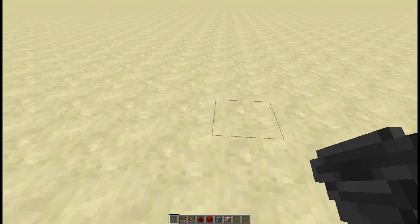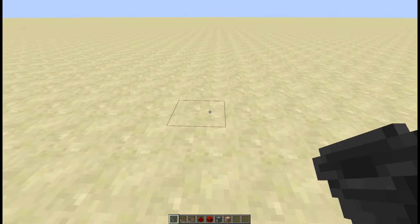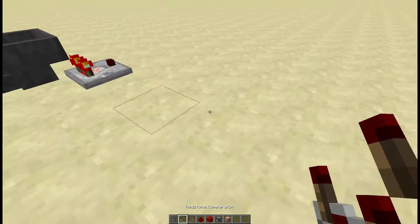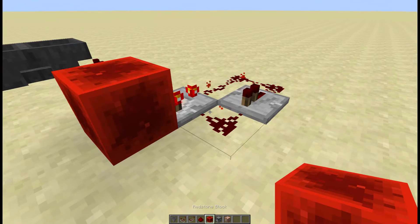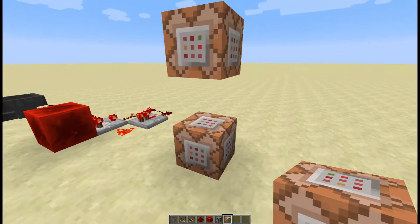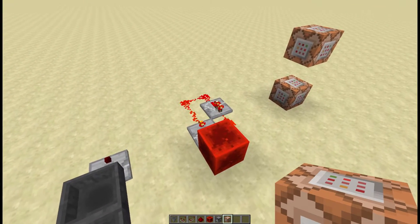Hey guys, in this video I wanted to test the different types of redstone clocks and which of them causes the most lag. So what I want to test is the simple hopper clock, then the comparator clock, and also a fill clock or set block clock — just put in the set block commands and use that as a clock. Then I'm interested in which of these causes the most lag.